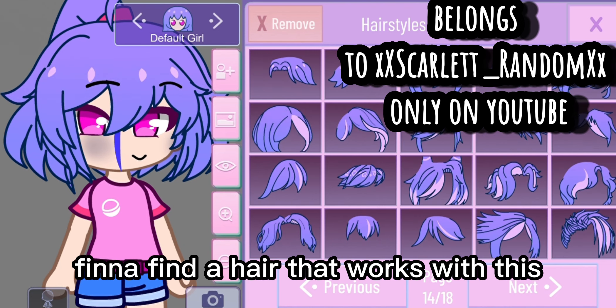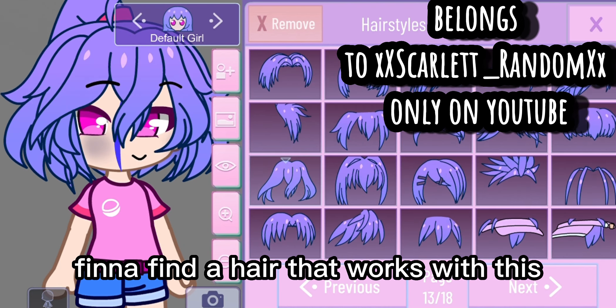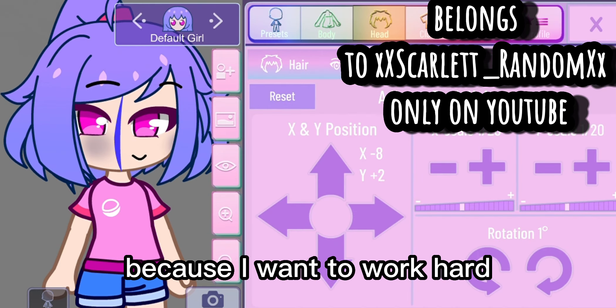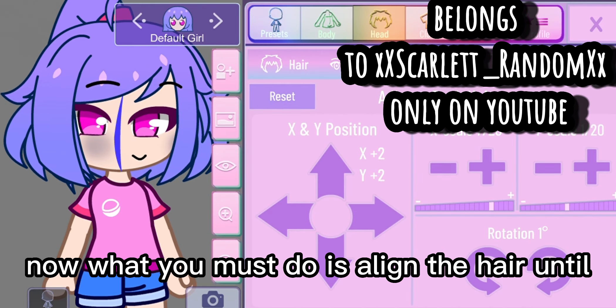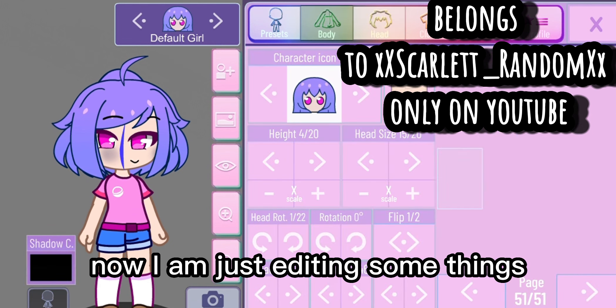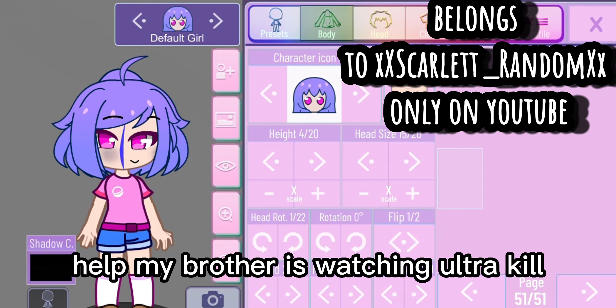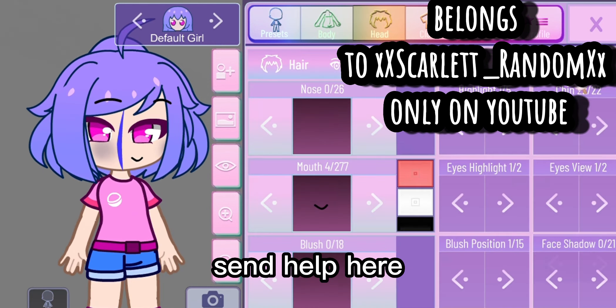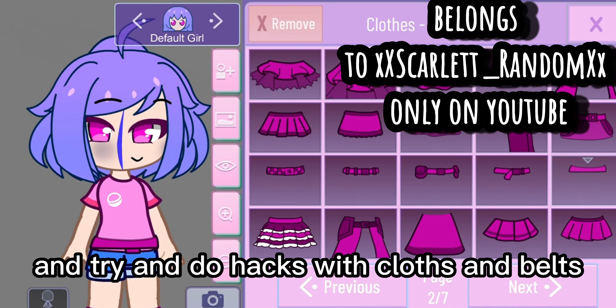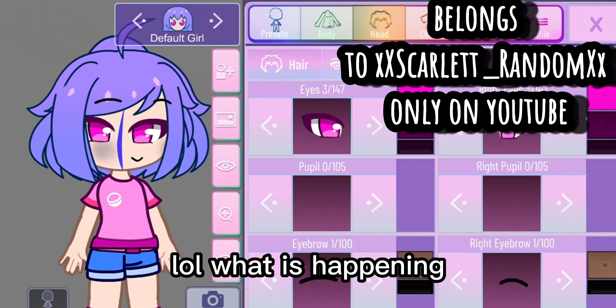Now I'm just trying to find a hair that works with this and covers the rear hair. What you must do is align the hair until it looks front-facing. Here I just fix the hair and try to do hacks with clothes and belts.